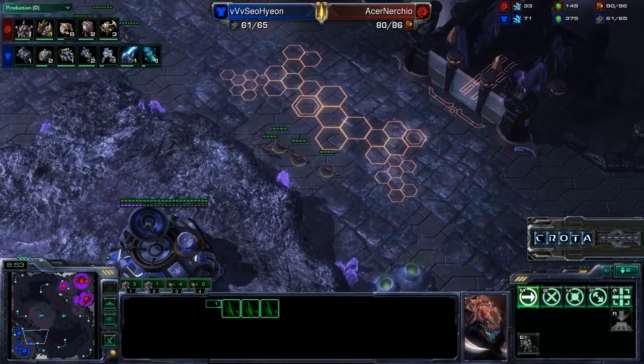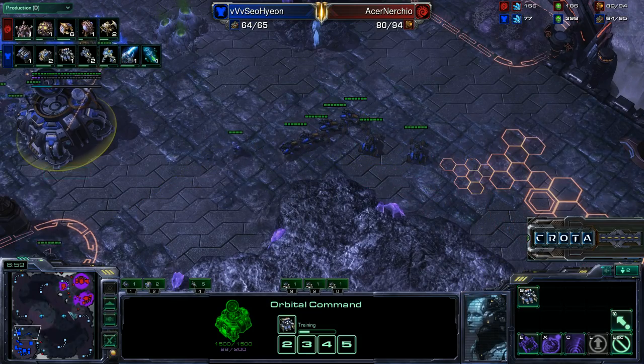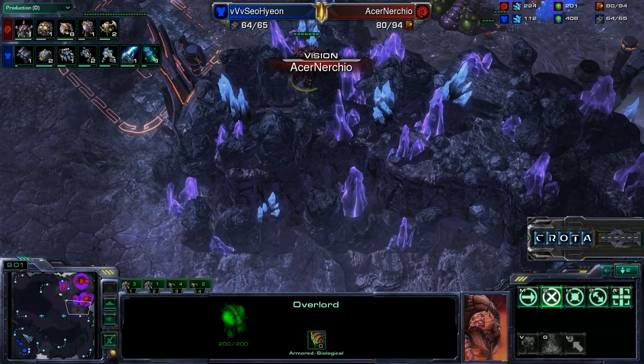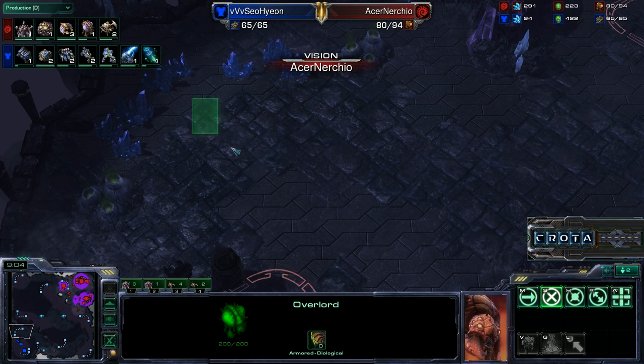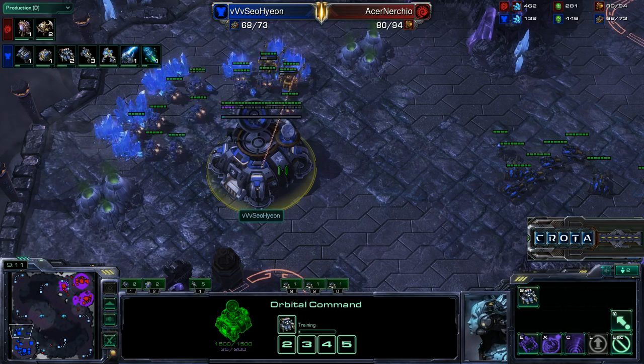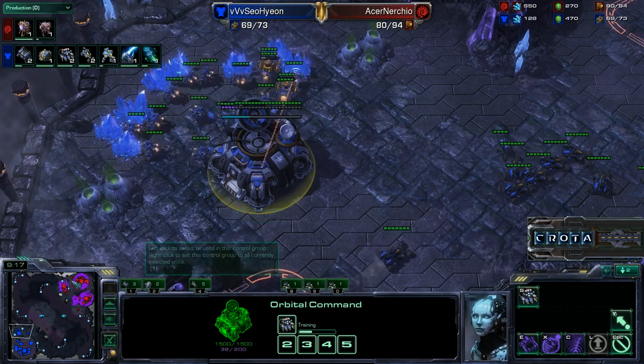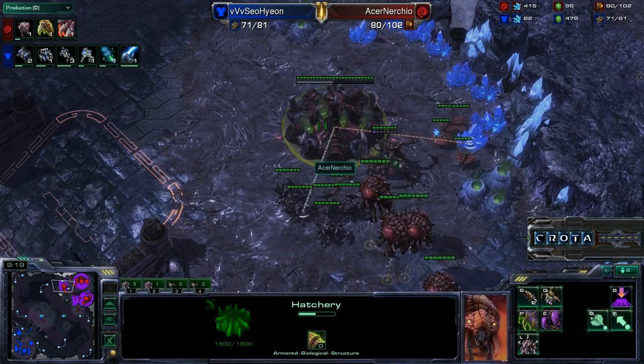Currently we're also seeing Zerglings just running around the map. What they're trying to do is get inside the base to see if an expansion has been set up. Nurchio still has no idea that there's an expansion here, but he can probably assume that there is something there, and that's why he decided to take his expansion as well.